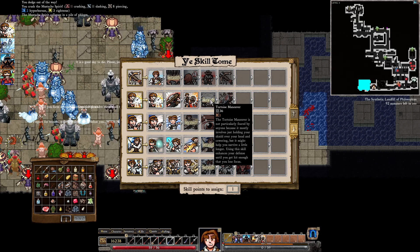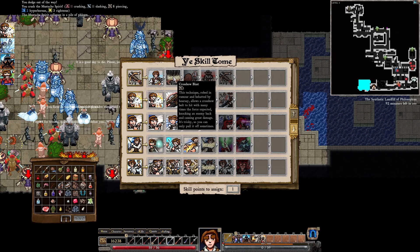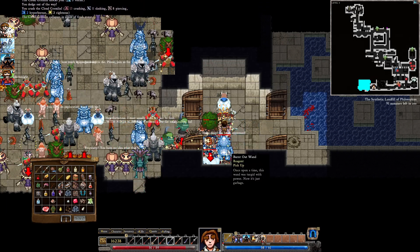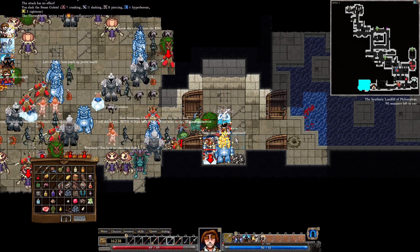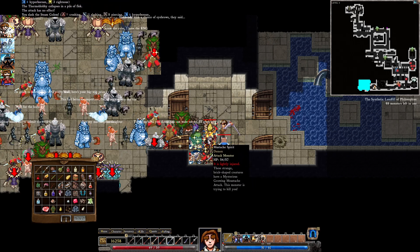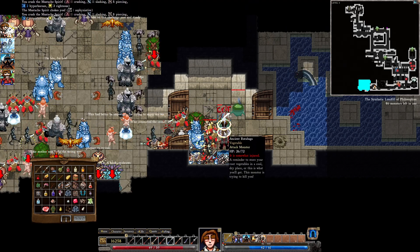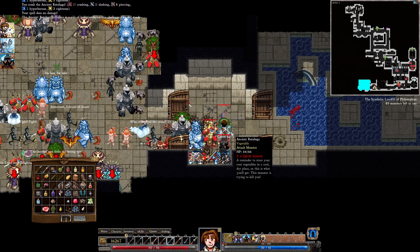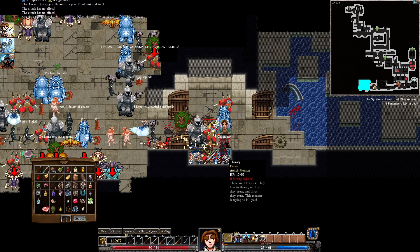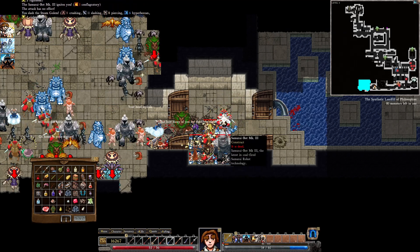That regen on our freaking ring — I didn't think would save us here, but it seems to be doing the job. We haven't actually eaten any food yet. Good level up — that means we get some of our magic back. Tortoise Maneuver is not horrible. I'd rather go tinkering or perception or something long-term useful, but right now short-term, we just gotta live. We still have 92 monsters here — we might level up again. The crossbow thing might help us in the longer short-term, so to speak. Let's do that.